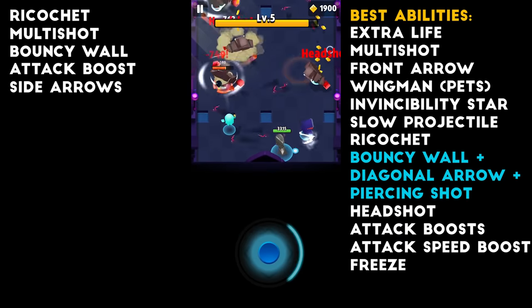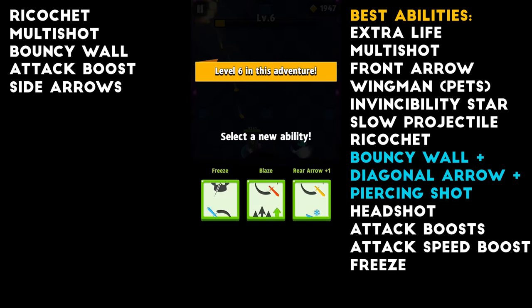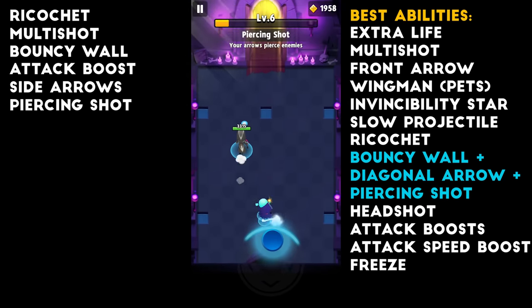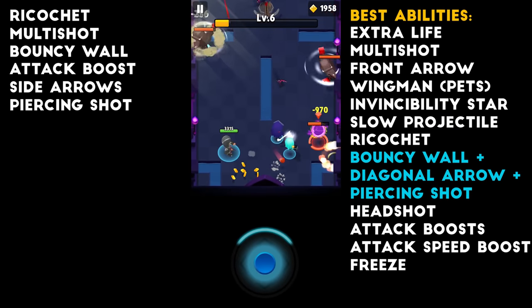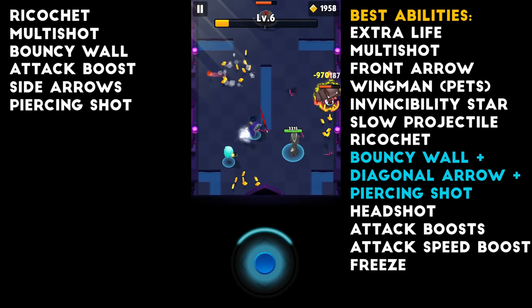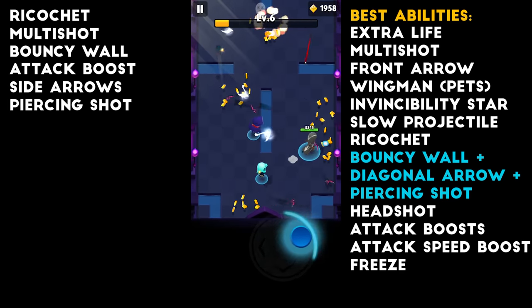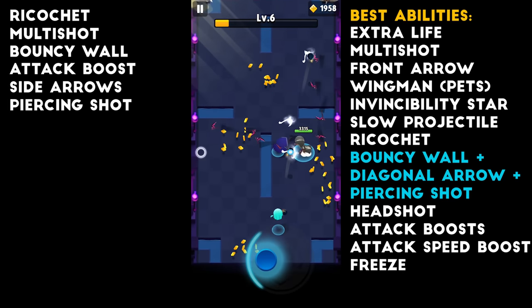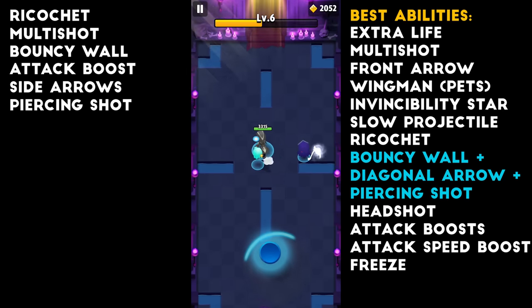These guys are really easy. They don't shoot directly at you. You basically just have to watch your character to avoid the projectile. We're going to pick up Piercing Shot because it works really nice with Bouncy Wall. With the rock spinny guys, they don't aim for you, so you just want to avoid them by looking at your character. If you watch your character, it's way easier to avoid projectiles — because if you're looking at the enemy, you're not paying attention to other projectiles.